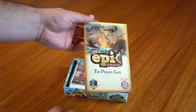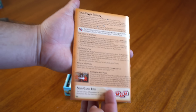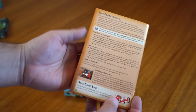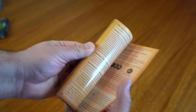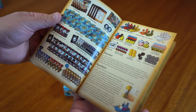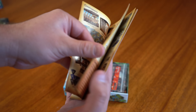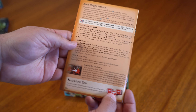Starting off with the Pirate Code — that is going to be our rulebook. You can see on the back we've got some solo information, and we've got really nice glossy pages. This rulebook really did turn out great. Another great component list with pictures to show you exactly what you've got in here. That looks wonderful.